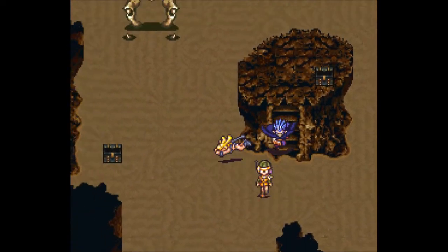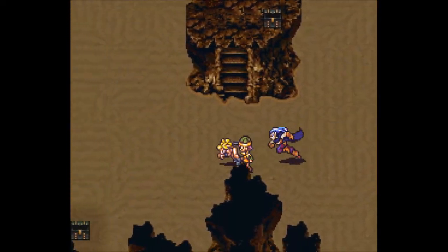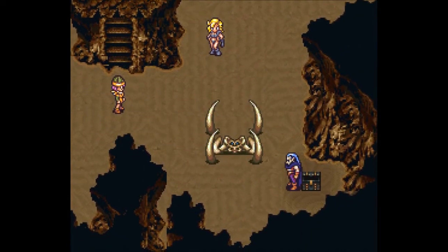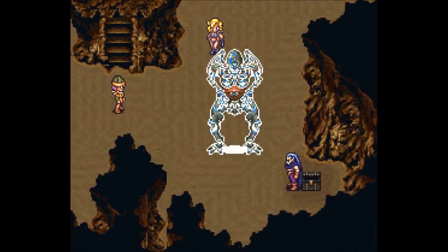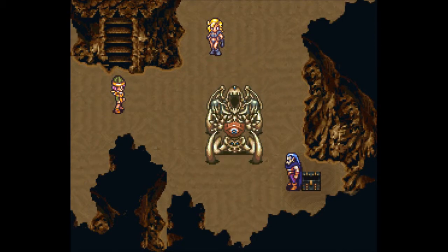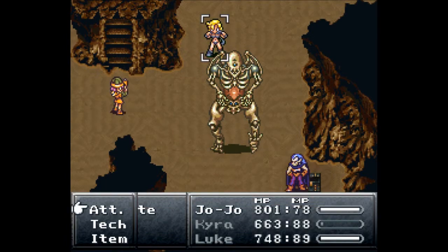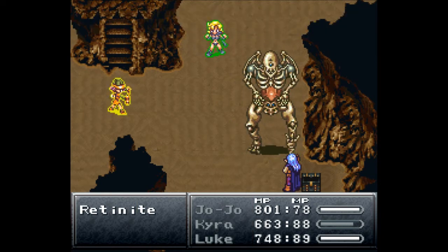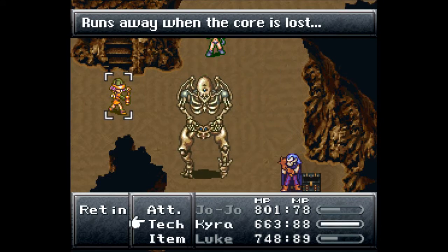We don't want him to do that more than once — every time he shakes the place around it causes 30 HP of damage to your entire party, so you want to get to him soon. It is boss time — we are up against Retinite. Let's go for the core; the core must be defeated because it heals everything else. Attack the core and the core is gone — that was a lot faster than I expected.